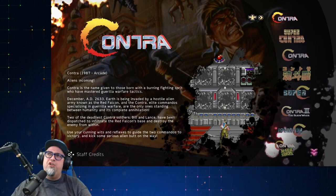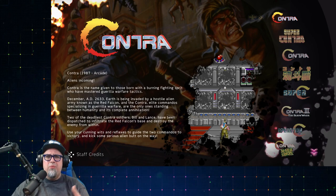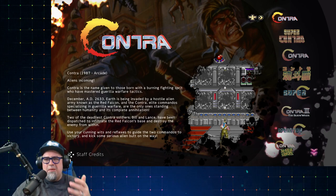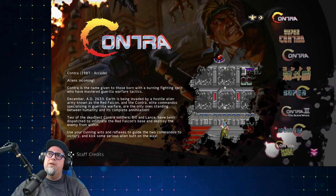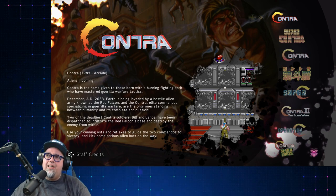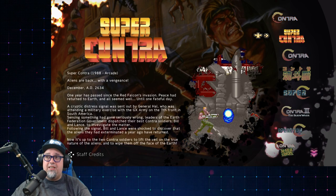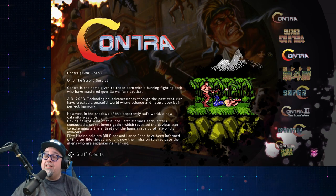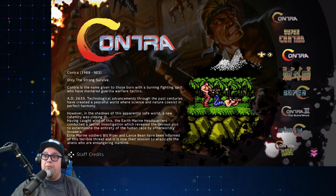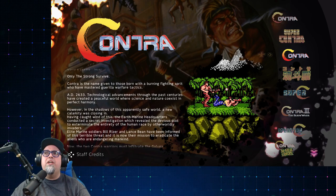Not so much a review, more of an overview and experience. Let's see what this includes, what the little extras are, and take a look at some gameplay. First, let's see what games are included. We got Contra from the arcade — 1987. Super Contra, also the arcade version from 1988. And then Contra NES, the one that most of us are more familiar with. Love the game. Definitely a good thing it's on here.